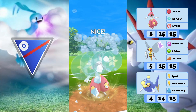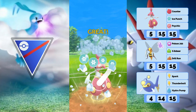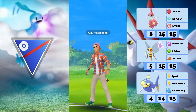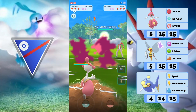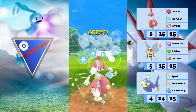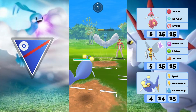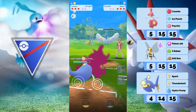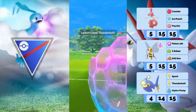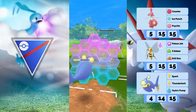Good game to my opponent — he should have gone into Bastiodon earlier but I think people fear the Drill Run. Drill Run does not KO a Bastiodon though — it only does like 70%, which is still crazy considering Bastiodon is double weak to it and it's Shadow. But yeah, it doesn't KO. People just don't know that, I guess.